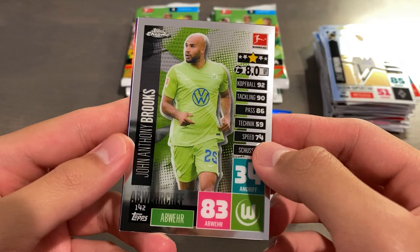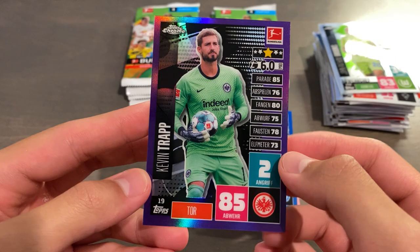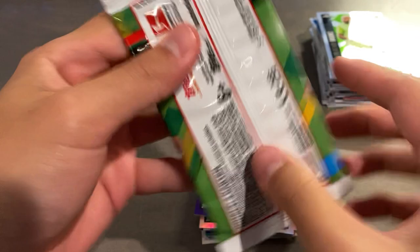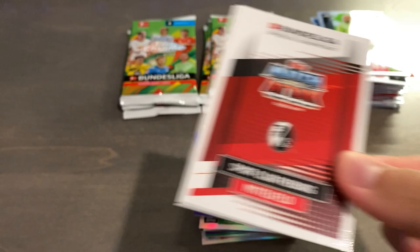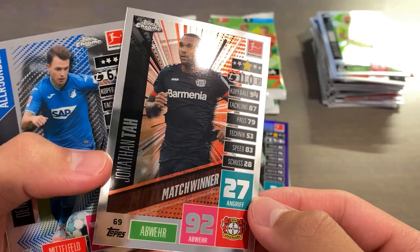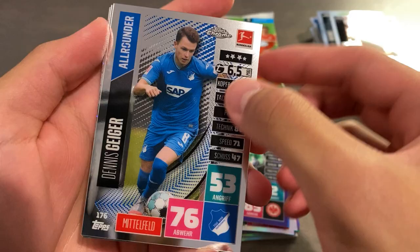Hawthorne. John Brooks. And a purple of Kevin Trapp, the Eintracht Frankfurt goalkeeper, numbered 42 of 299. I'm going to readjust my camera and shift these cards back. The quality of these cards is very good, actually, and unlike the Chrome Champions League ones, it's not black on the back. So there's basically no whitening because the back itself is white, and the corners and edges are sharp.